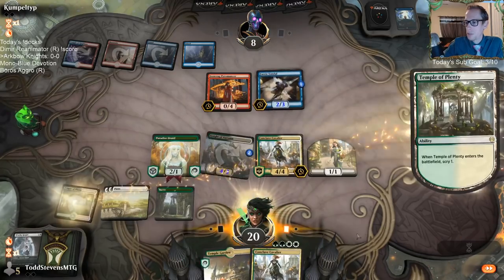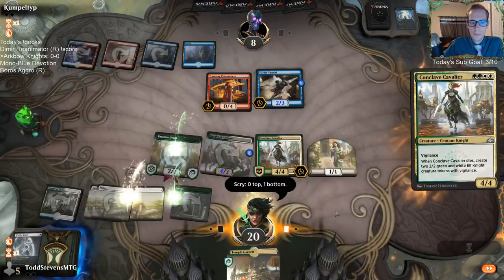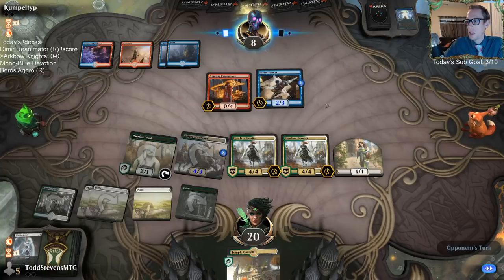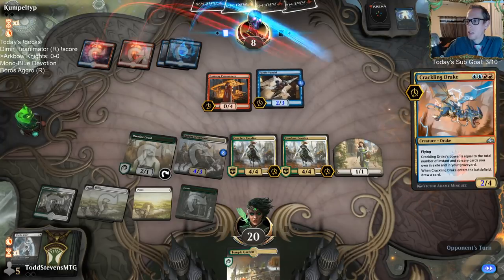I'll do it anyway. My other option was to play Temple of Plenty and scry to look for some interaction. Ironcrag Pyromancer is pretty rough when you're just trying to play creatures — it's a very powerful card. The first attack of the Cavalier put them down to 16, and this turn we attacked for 8, so now they're at 8.